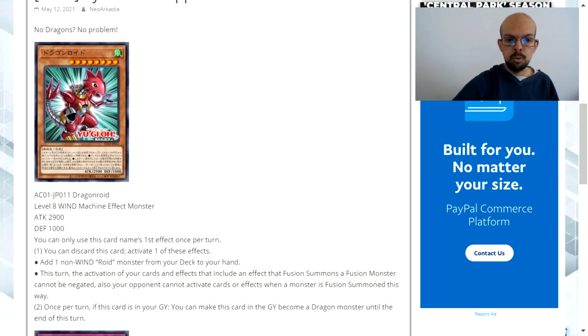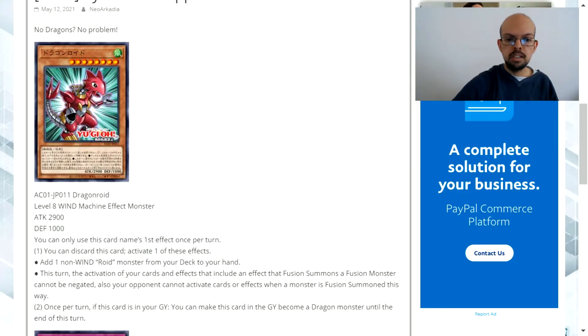At that time Zane's heart had actually started to malfunction because he'd been so used to doing the underground duels, using electric shock systems every time he took life point damage. He physically jolted his heart and over that period of time that put stress on it, which is why Cyrus had to pick up his deck and duel for his honor. So the first card is Dragonroid. This is a level 8 wind attribute machine type effect monster with 2,900 attack and 1,000 defense. You can only use this card's first effect once per turn. Effect one: you can discard this card and activate one of these effects — add one non-wind attribute roid monster from your deck to your hand, or this turn the activation of your cards and effects that include an effect fusion summon cannot be negated, and your opponent cannot activate cards or effects when a monster is fusion summoned this way.